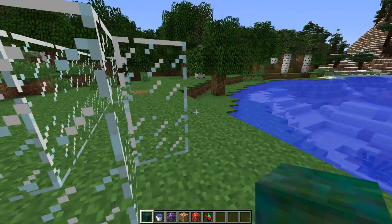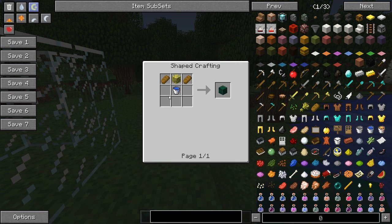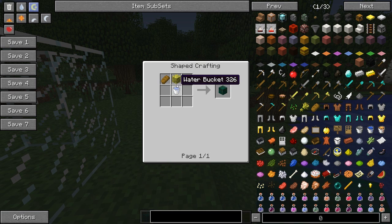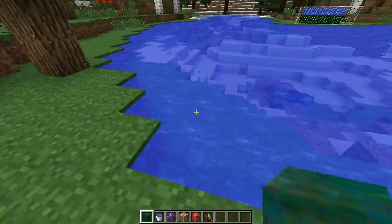For the bacteria, what we're going to need to do is collect ourselves some sponge, because what we're going to need to do is create ourselves some must. Now the must is sort of like the growing thing — so if you break the must once it's grown you will get yourself a bunch of bacteria. So what we need to do is get ourselves a sponge, and if I go into the must recipe here you can see we need a sponge, two bread and a water bucket. Now the sponge is created like so, but you can also find it in oceans and lakes.